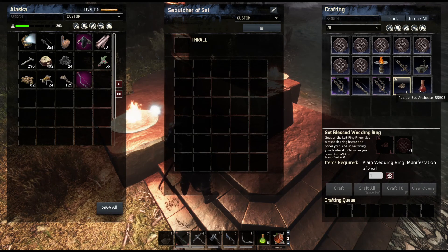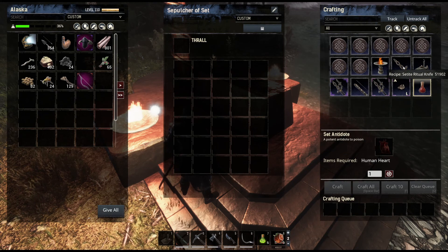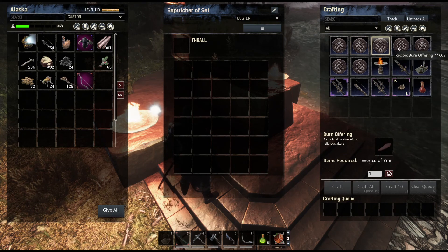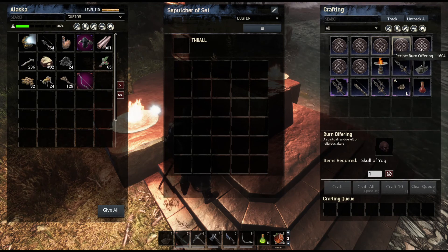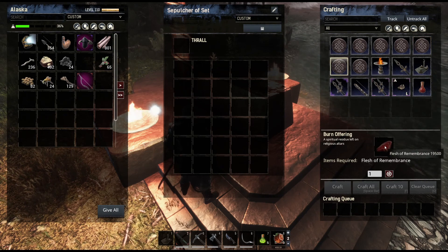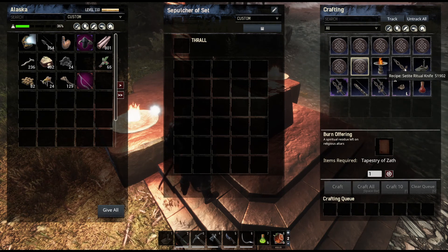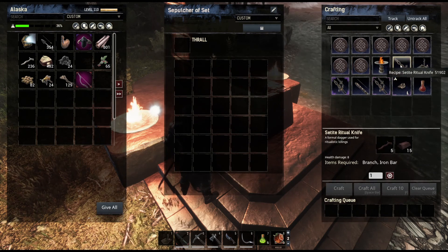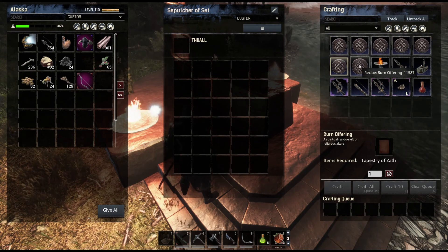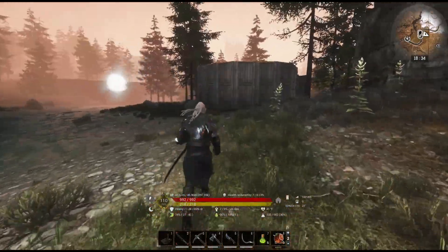And then we have Set antidote - potent antidote to poison which is easy, that's human hearts. So what we have to do is either need flesh of remembrance, precepts of Marta, skull of Yog, of Yog, of decreto. I don't remember how to do this - I thought we used this and we took the hearts out. But maybe we don't, maybe we get the flesh. Okay we need 15 iron bars - we'll go find out.